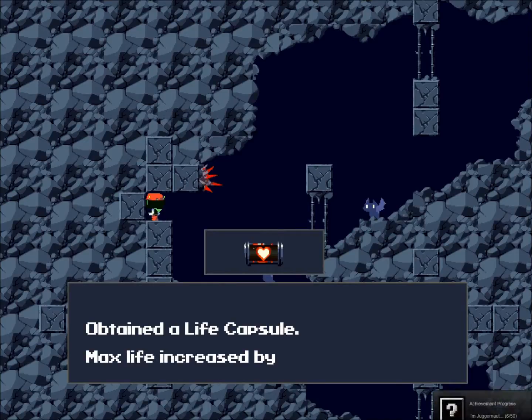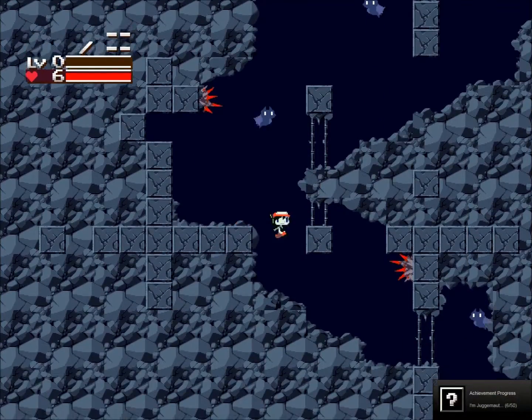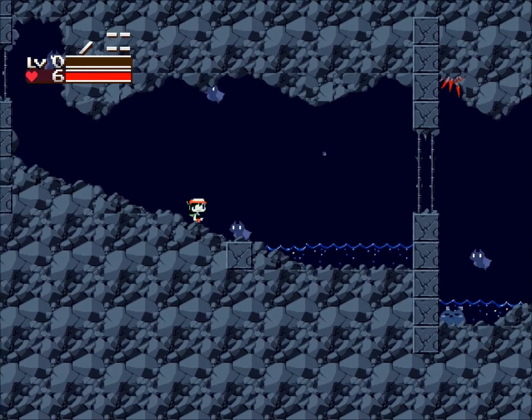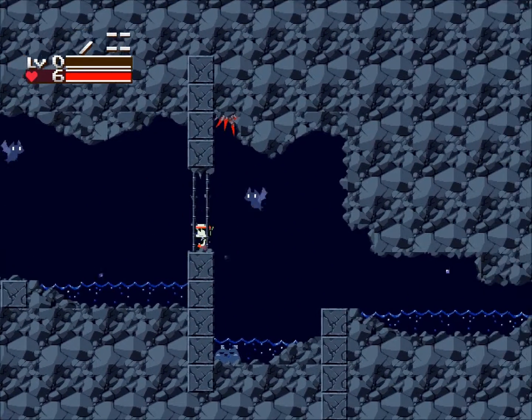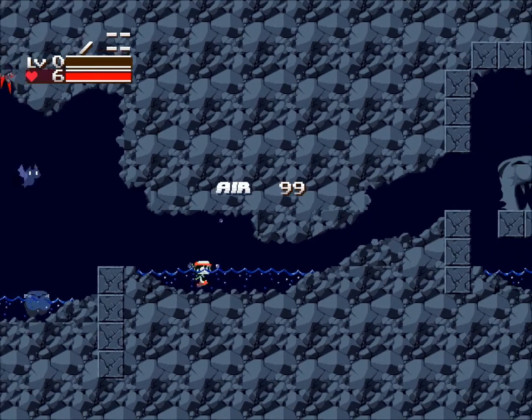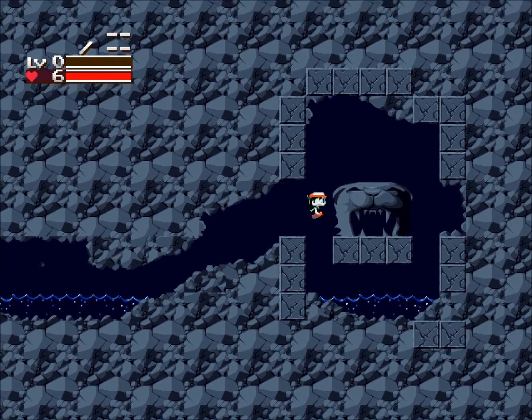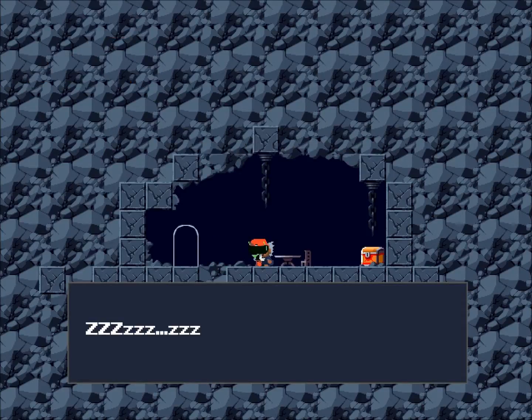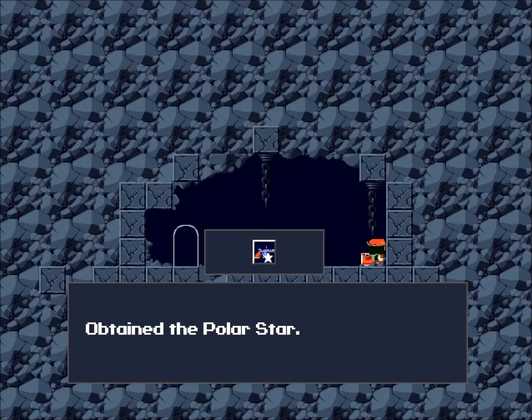But first, I'm going to get this life capsule — first one's a freebie. You can see my health up there in the top left. I've got six health right now. That level zero actually refers to your weapon, but since I don't have one yet, it's not really relevant. So we come into the Hermit Gunsmith shop. He's sleeping, so of course we're going to rob him. And we get the Polar Star — first weapon in the game.